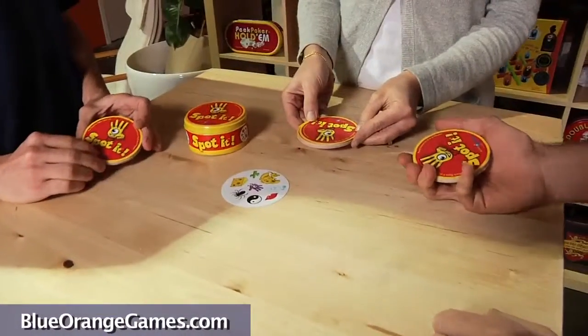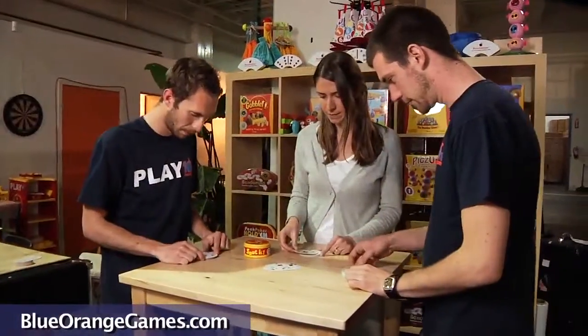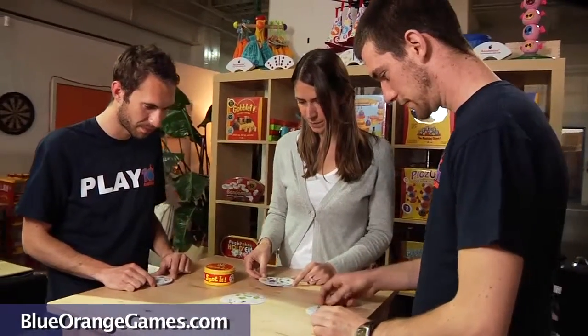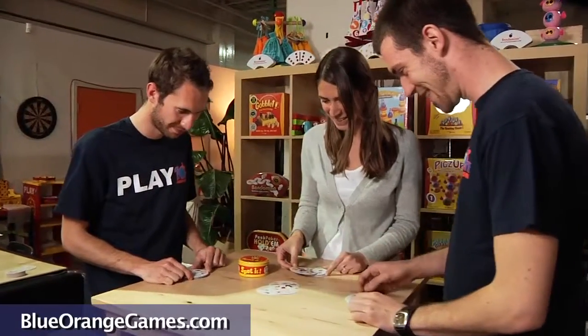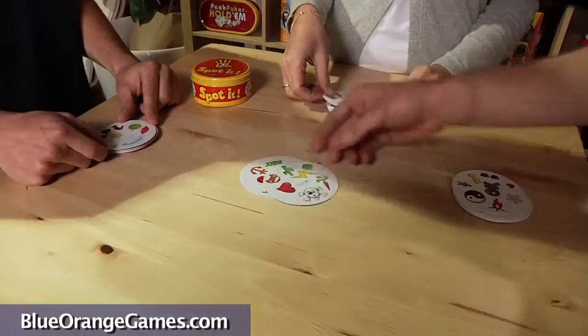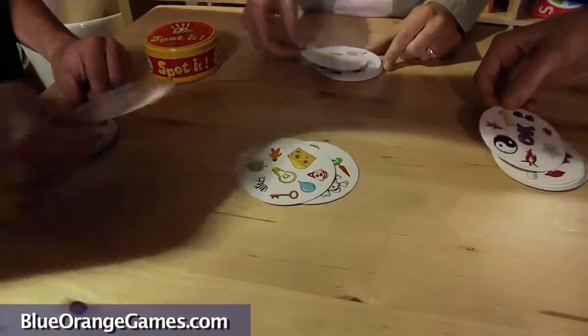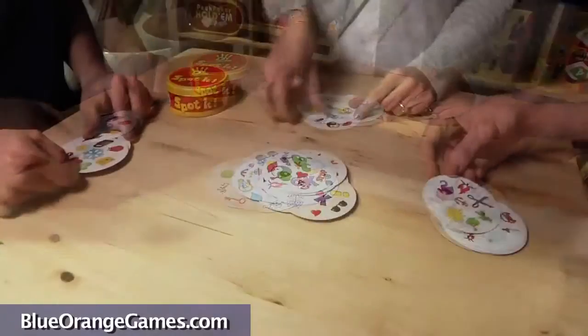Together, players turn their pile of cards over and begin looking for a matching symbol between their own card and a card in the center. The first player to call out the matching symbol between his or her card with the center card will discard his or her card onto the center card. This card will become the new center card and the game continues until someone gets rid of all his or her cards.